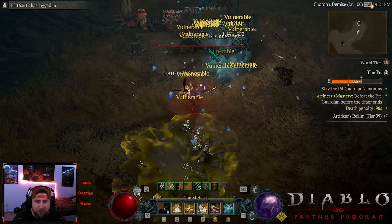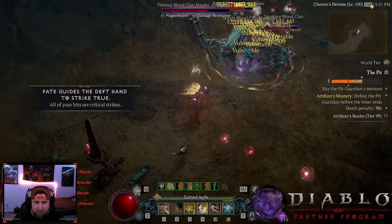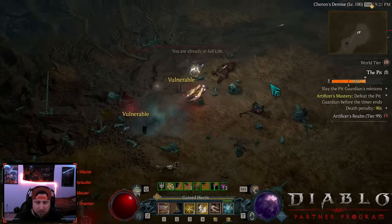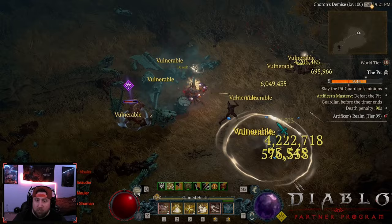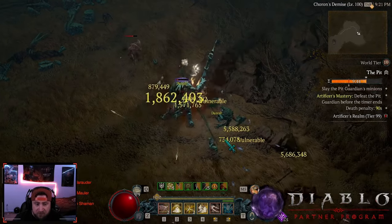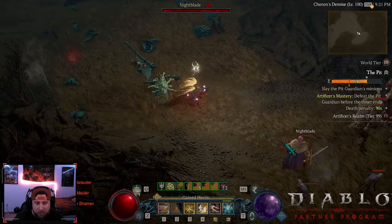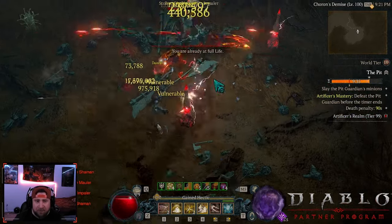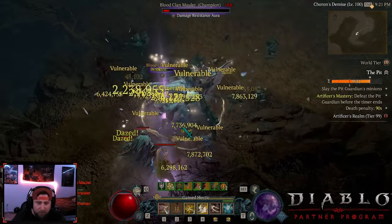There are a few other ways to counteract this — you can invest more in life, have as much life as possible. On particular classes like the Rogue, you can rock Doom Bringer, or if you're running Andariels you have a lot of life seals, so that's a way to really counteract it. But if you're not running one of those items, or even if you've invested in a lot of life, the poison can still be detrimental to your character.